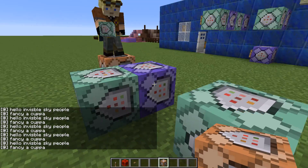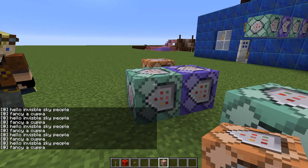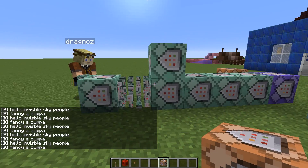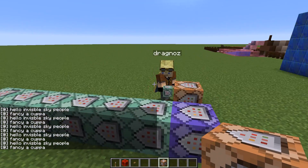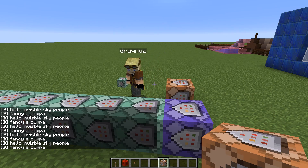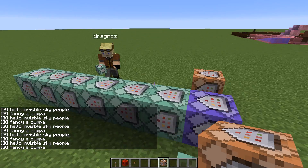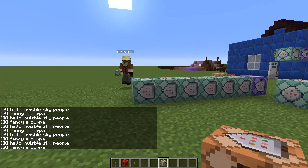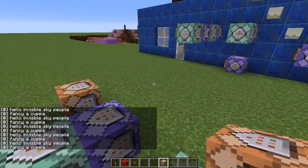It actually executes in this order — first the blue repeat block, and then it fires off in sequence. So you can do very ordered things. When you do start programming, if this is true then do that, then do this, then do that — that's extremely powerful once you get down to game mechanics and other bits and pieces.